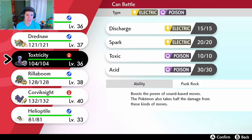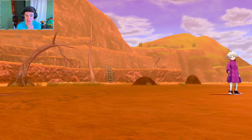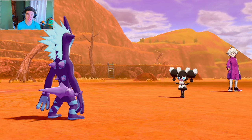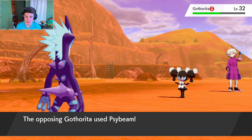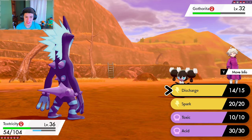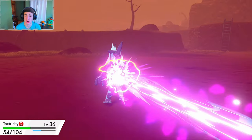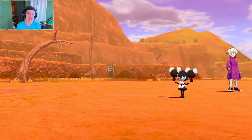Gothita's going out next, so we're sending out Toxtricity — we haven't been using him too much. I gave him a Magnet which boosts his Electric moves, and he has Toxic too, so I might use that here. We're going to get a little Discharge — that's our new electric move. Looks sick! She's going to use Psybeam — I knew it, it's super effective. Let me switch out.